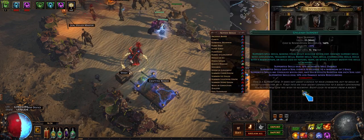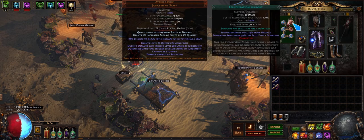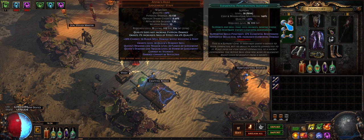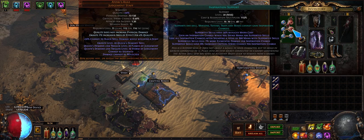Unleash makes it so you have multiple things going off at the same time instead of alternating — it will do both. Elemental Penetration is because we're doing fire and lightning, so you can't just go with fire pen or lightning pen alone — Ele Pen does both. Inspiration gives us five charges, so 35% more damage and another 40% increased crit chance per charge.